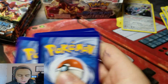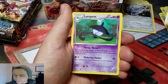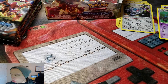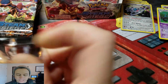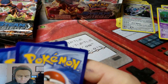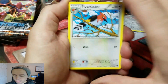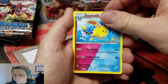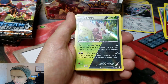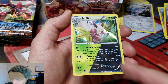Galvantula. Captivating Poképuff, Clefki, Lampent, Chimchar Reverse, and a Gastrodon. Gastrodon is awfully gassy. Next pack: Fletchinder, Azumarill, Captivating Poképuff, Nidoran Reverse, and a Shiftry Hollow Rare — hollow all the way through the card.